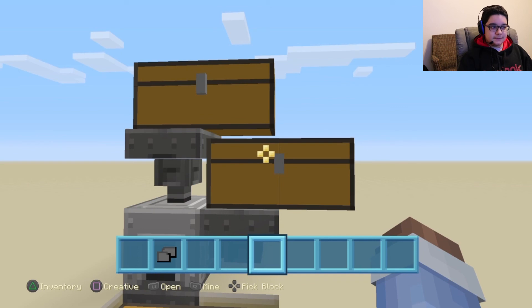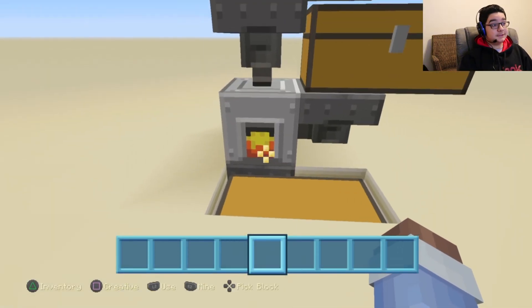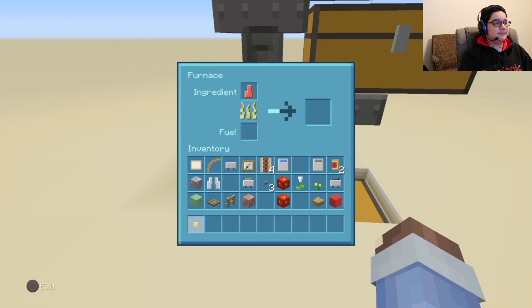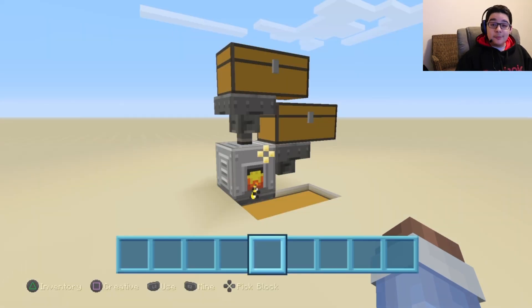Then you want to put your fuel on the chest on the side. And as you can see, it's smelting. It will automatically smelt, as it says. And once it gets through, you're going to see it went straight into the chest. It's really simple, but yet it is very helpful in survival. You can have multiple of these dotted around your house so that you can smelt many things in a short amount of time.